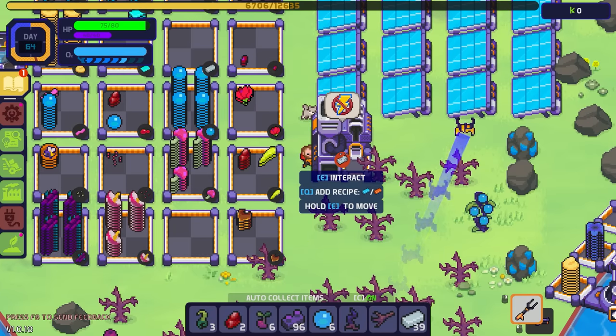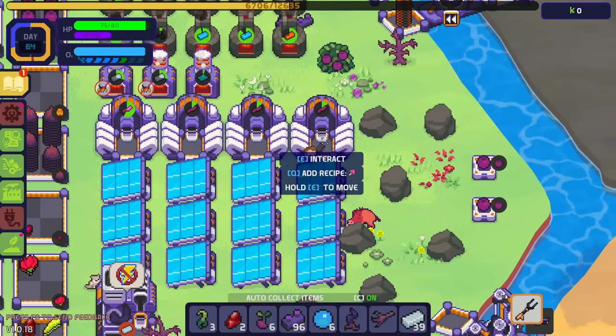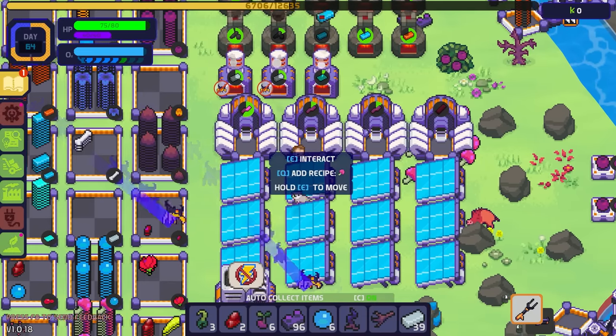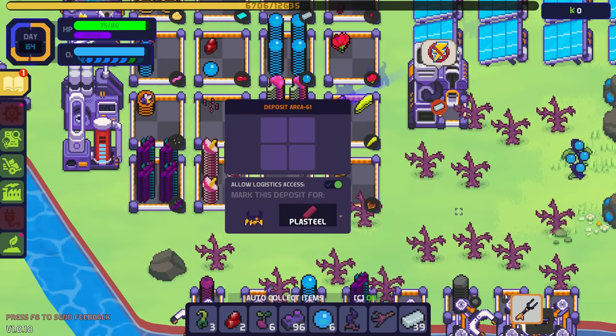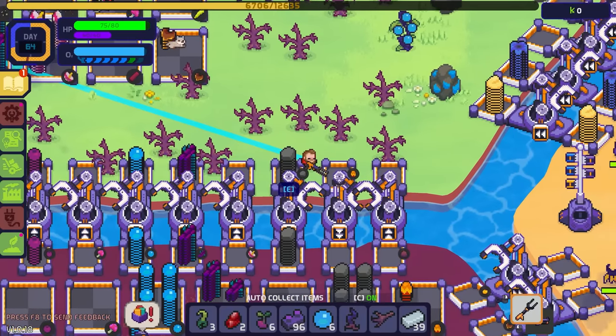That's actually really cool — we'll get more steel out of our materials. And we just unlocked the plasteel ingot recipe, which is plastic and our scale material. Let's queue that up and start throwing plasteel ingots into storage. That looks pretty good!